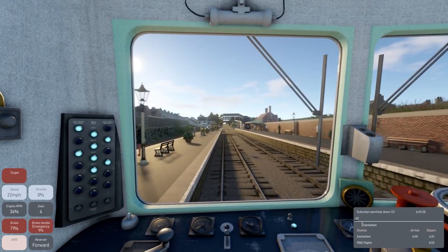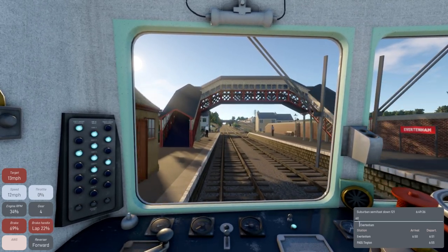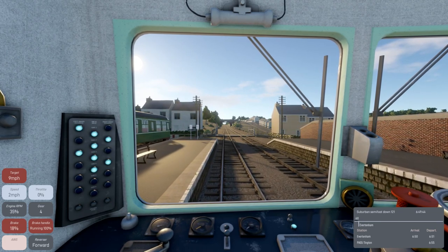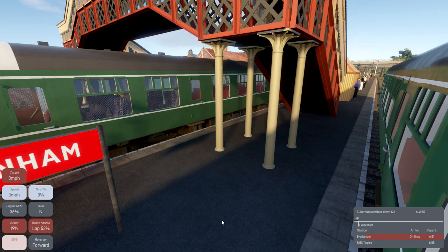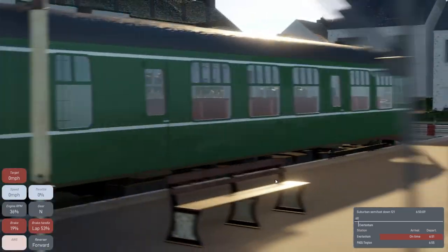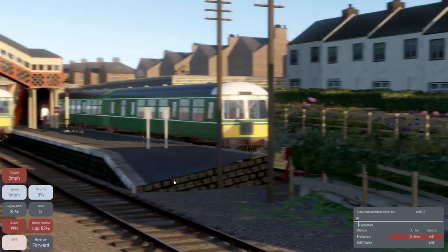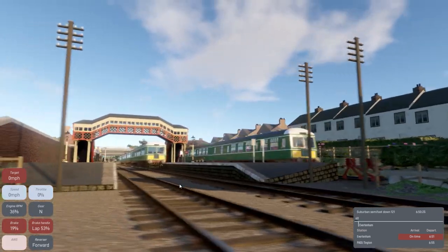We are stopping at Evertenham, so there's no point accelerating up to speed because the station is right there. We'll go ahead and pull into the station nicely. Not into emergency. I think we are stopping fairly nicely — we just want to stop at the end of the platform. We've stopped at the wrong spot, but that's okay. We're still on the platform, we just really should have stopped further down. Now, I suppose that's a six-car stop marker, but we are only a four-car, so maybe we are not as bad as it seems.